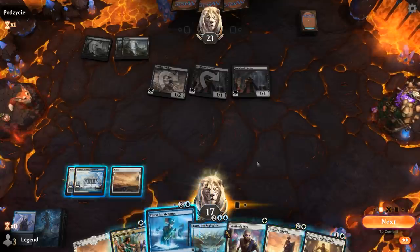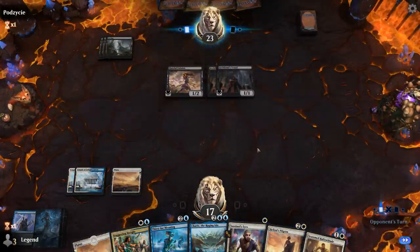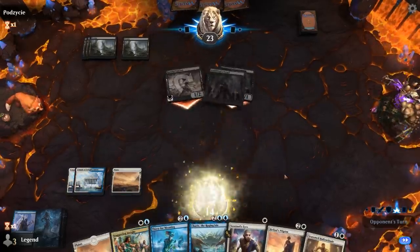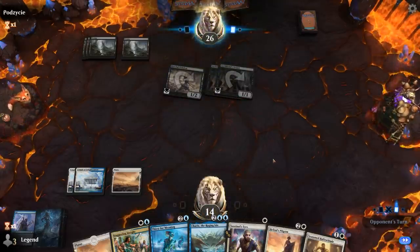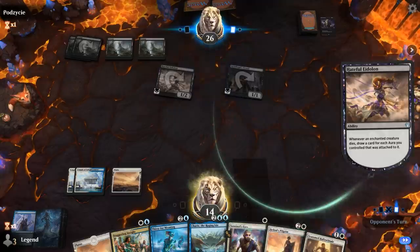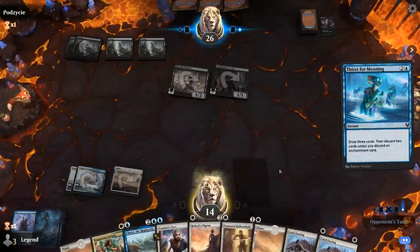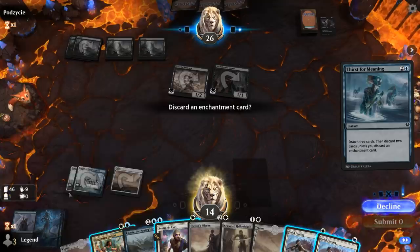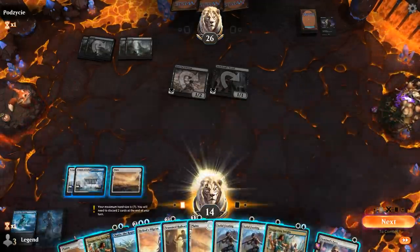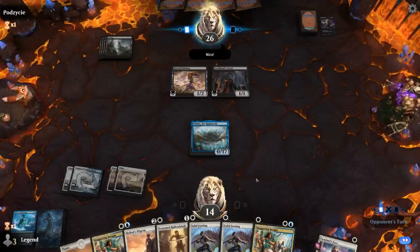I could play Pilgrim or just Thirst — discarding Sentinel's Eyes is fine since we can get it back from the graveyard. Maybe keep Solid Footing as a surprise. They're going to Mire's Grasp their own Archfiend's Vessel to draw a card and bring it back from the graveyard. I'm glad I didn't play Heliots Pilgrim. I hope Karyx survives — next turn we've got the wombo combo, and can even add Staggering Insight to the mix.